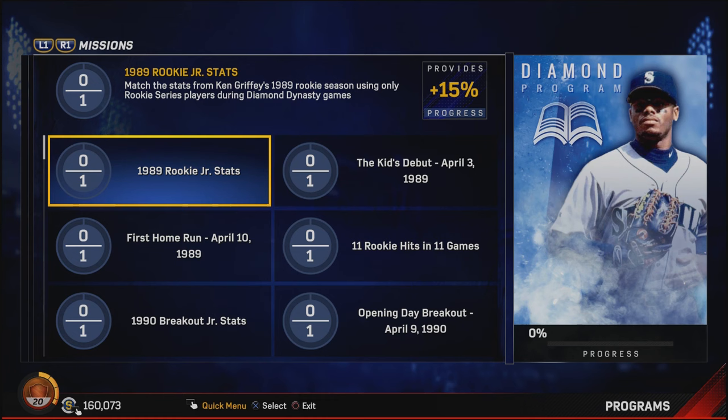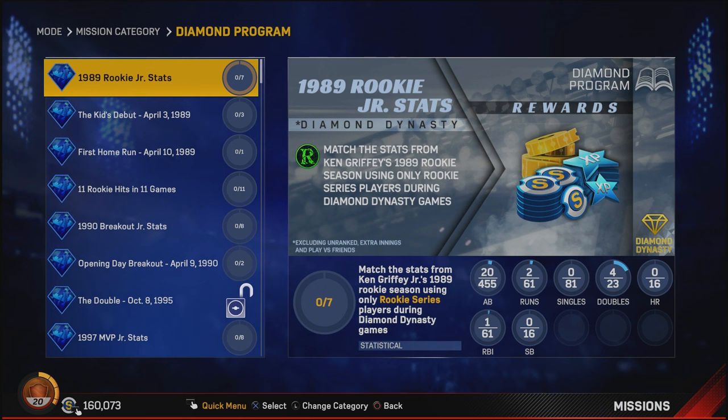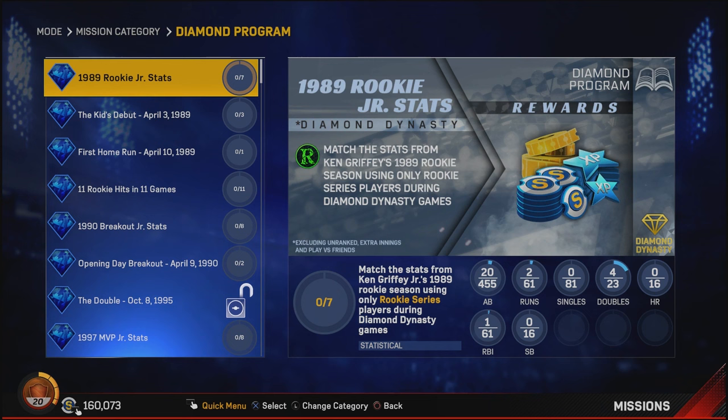So there's the 1989 rookie junior stats mission — 'The Kid Debut' — and it tells you right there what exactly that is: match the stats from Ken Griffey Jr.'s rookie season using only rookie series players during diamond dynasty games. That means 455 at-bats, 61 runs, 81 singles, 23 doubles, 14 home runs, 61 RBIs, and 16 stolen bases with rookie series players — those with the green 'R' on them — during diamond dynasty games. Each at-bat and run counts up as you play.